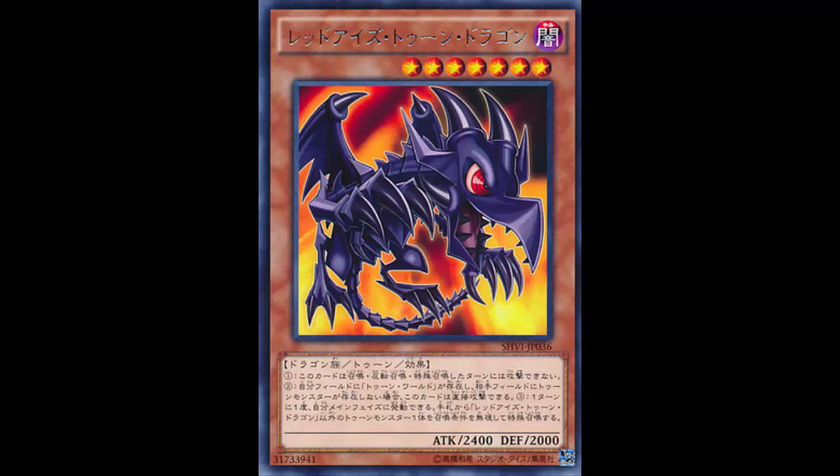You'd be surprised - the two cards we're going to be reviewing today and on Wednesday may have given toons some actual combo pieces, some synergy, some actual purpose beyond just being dirty and simply attacking your opponent directly with Mask and Gemini, protecting from destruction, and just poking your opponent while they scramble to get rid of your Toon Kingdom.